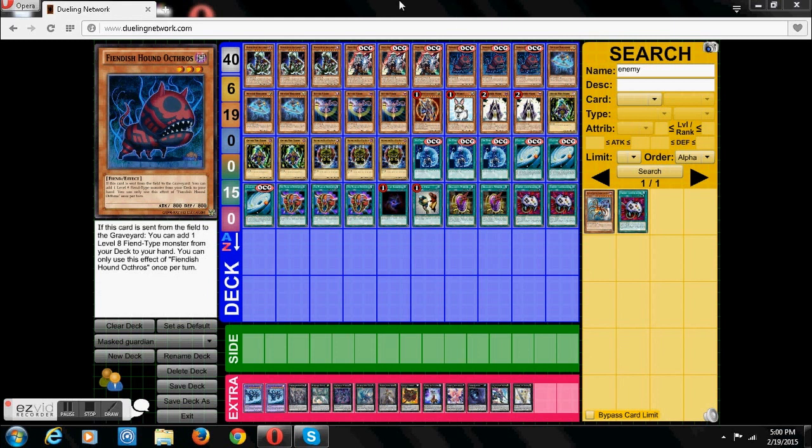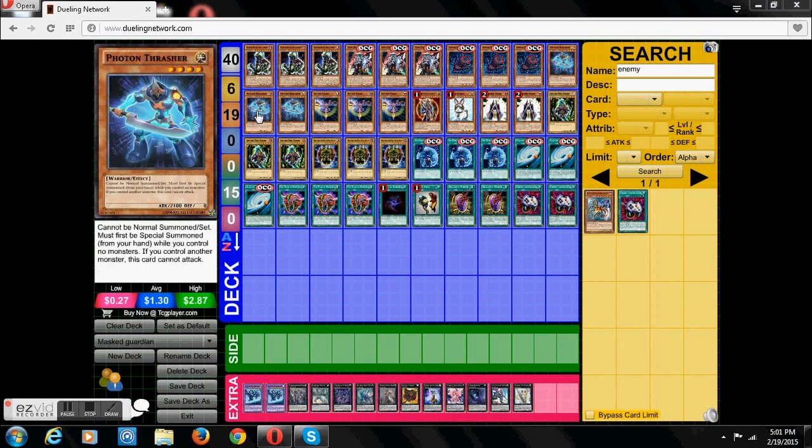Or if it's a hound here — really interesting. The main reason we use him is when he's sent from the field to the graveyard, he lets you search out a Max Beats Desgardias and add it to your hand, which really speeds up the deck.